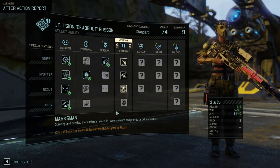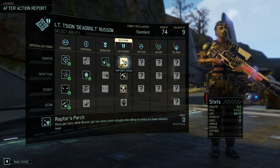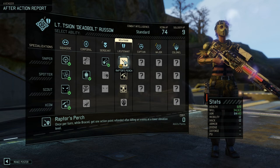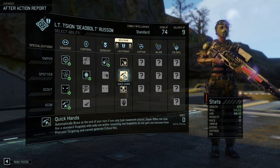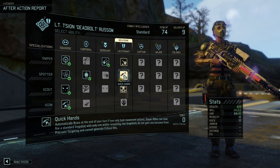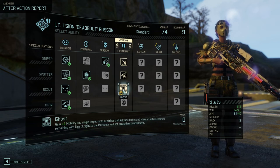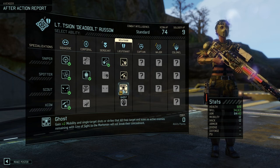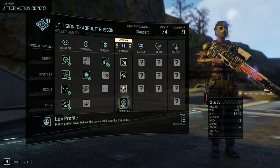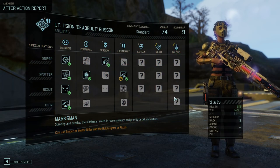Our marksman got promoted. Raptor's Perch: once per turn while braced, get one action point refunded after killing an enemy at a lower elevation level - that's actually kind of nice. Quick Hands: automatically braces at the end of your turn if you only took movement actions. Sniper rifles can now fire a standard snapshot with only one action remaining, but snapshots do not gain any bonuses from precision targeting and cannot generate critical hits.